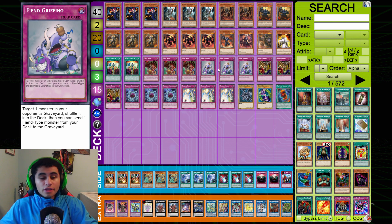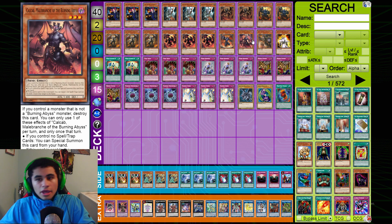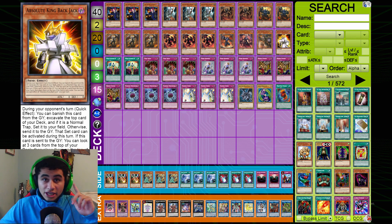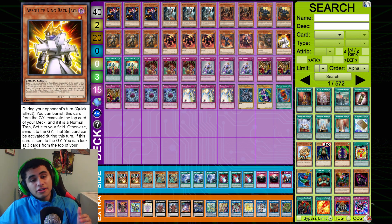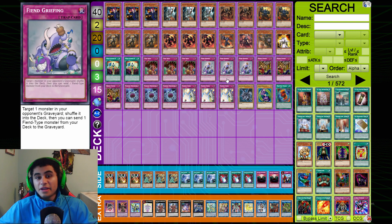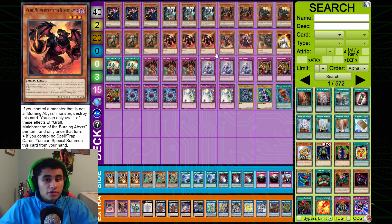Triple Fiend Griefing — this card is very forgotten about but it's the whole reason the deck works. It targets a monster in your opponent's graveyard, shuffles it back into the deck, then sends a Fiend monster from your deck to the grave. All these monsters are Fiends, so you can trigger Graff, Farfa, anything. But the main line is sending Absolute King Back Jack — it goes to the grave, you look at the top three cards of your deck, stack a normal trap to the top, then as a quick effect in your opponent's turn you banish it, reveal the top card, set it, and activate it that same turn for an extra interruption.